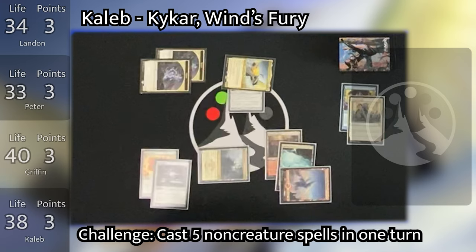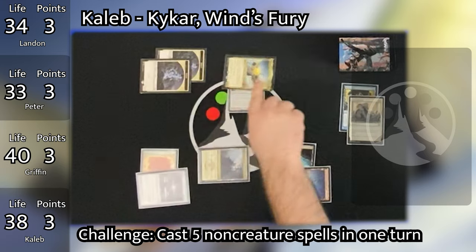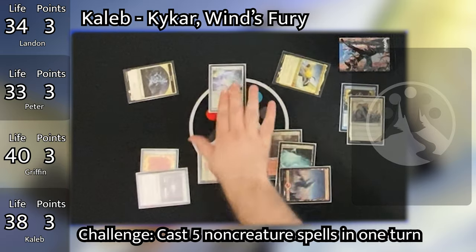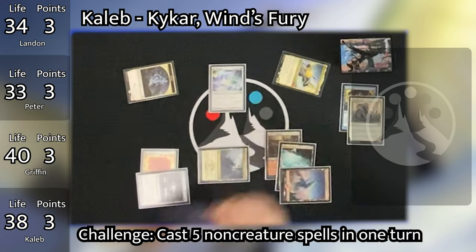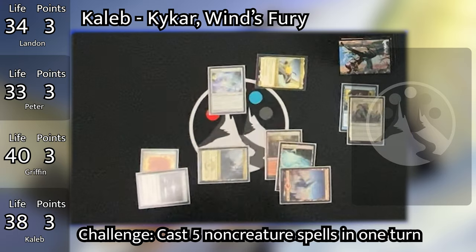At the beginning of Caleb's second main phase, Griffin passes priority. Caleb then taps his Sol Ring to reattach Skull Clamp to both of his spirits, drawing 4 cards — absolutely nuts. He drew so many cards. Passes his turn back to Landon, who untaps and draws and casts Vampire Nighthawk, paying an extra mana to Extort it with the Crypt Ghast. Each opponent loses 1 life, gaining Landon a total of 3 life, triggering Vito, and Landon deals 3 damage to Griffin.